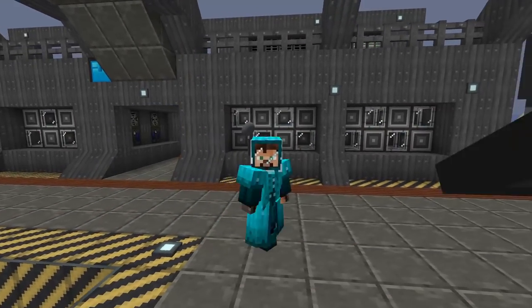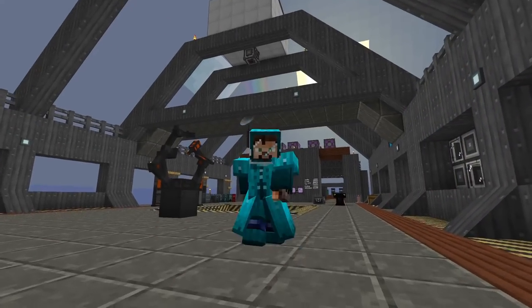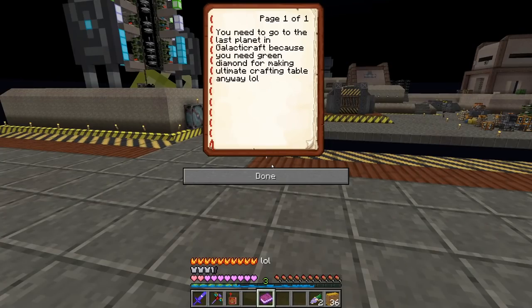Hello everyone and welcome to another episode of Project Ozone 3 Kappa Mode. Last episode I told you guys that we're not that far away from getting the philosopher's stone because we almost have everything. The only things we're missing are the soul crystal from Erebus, the ghast queen tears, and the black hole talisman which requires a Gaia spirit. But someone left me a comment saying we need to go to the last planet in Galactic Craft for green diamonds to make the ultimate crafting table.